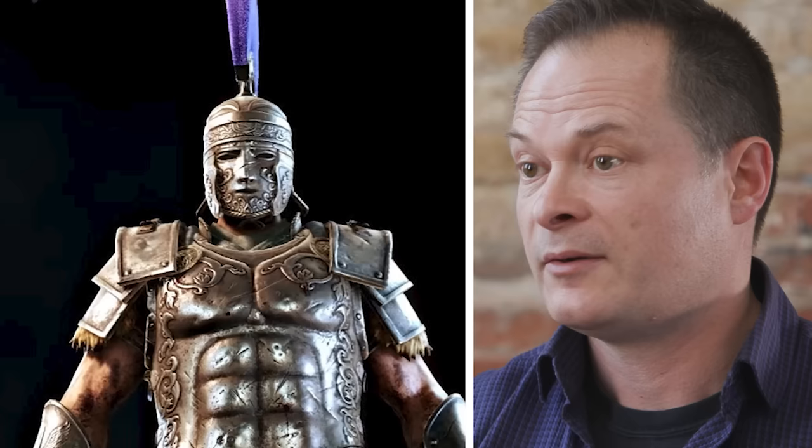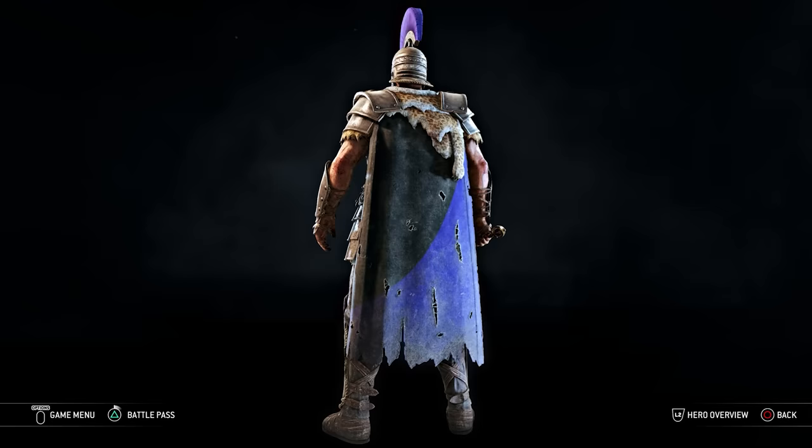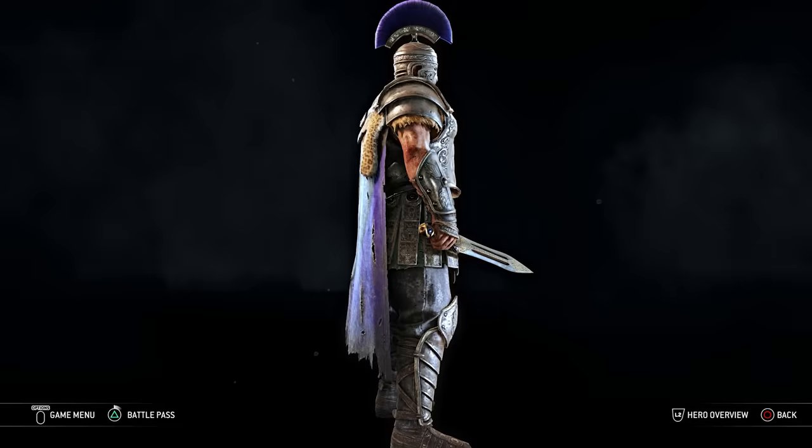The Romans had real mask helmets, especially in the first and second centuries AD, but the mask helmets were generally worn for a kind of cavalry game — almost like a tournament where cavalry would gallop around and throw javelins at each other — with fancy costume they wouldn't wear on the battlefield. The crests are typical of the Roman period for marking out officers and commanders.